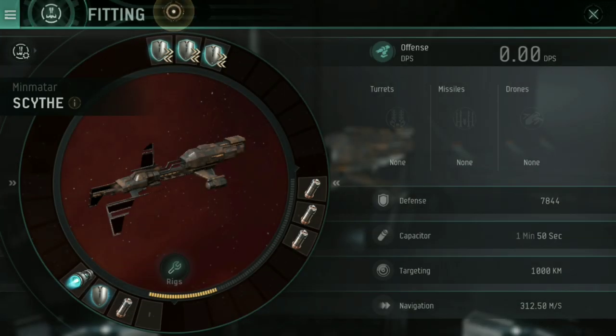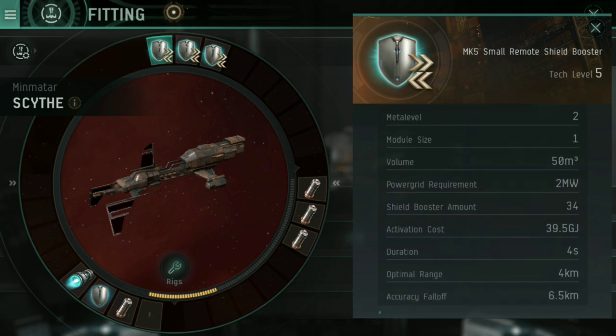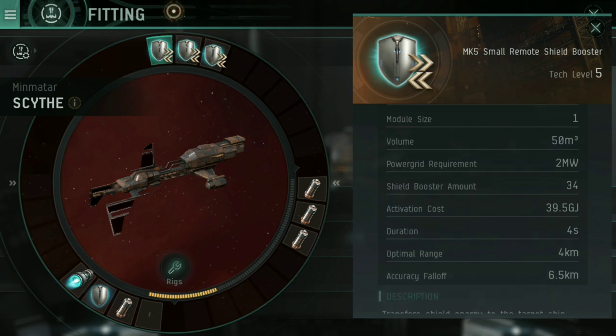What makes it more obvious that this is a healing ship are those bonuses — remote shield booster efficiency and capacitor transmitter optimal range. High slots are things you fire at other ships. If we look at the top slot, we have Mark V small remote shield boosters. A remote shield booster is essentially a shield booster that you fire at other ships. The shield booster amount is 34 per activation, duration of 4 seconds, optimal range of 4 kilometers, accuracy fall-off of 6.5. That means at 4km it's 100% effective, at 10.5km (optimal plus fall-off) you're at 50% effectiveness, and at 17km you're at 0% — that's your maximum range.